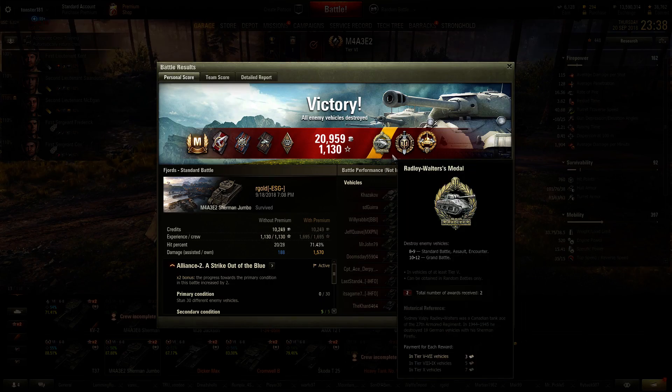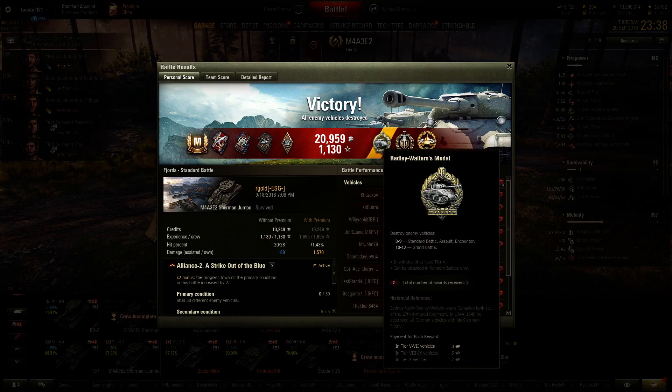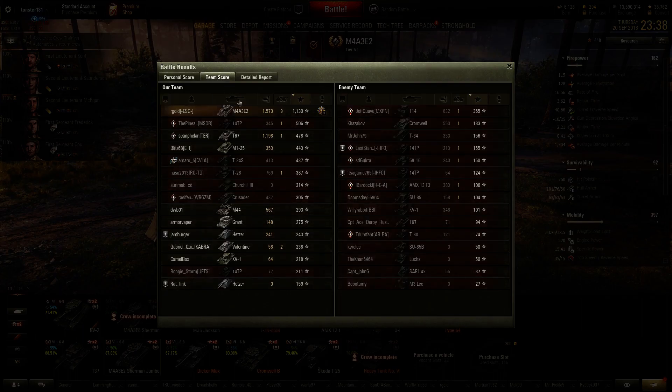Here we are at the after action report. R Gold ended up with an ace tanker, a Radley Walters — which I always like to get, I think I only have one of those — top gun, and of course a high caliber. He ended up with 1,130 base XP.